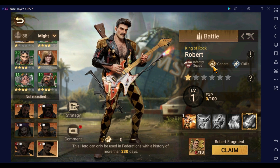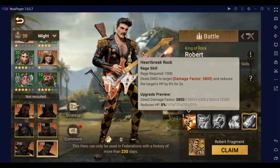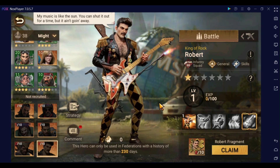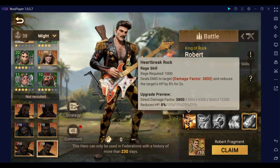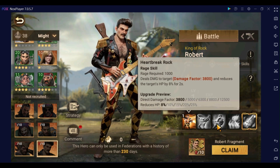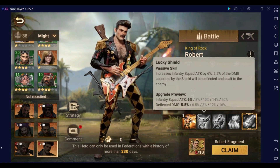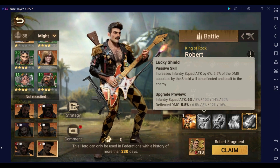Robert has the general skill tree — gross. He's got skills; well, he's playing guitar, I hope he has skills. Before I get into him, I mentioned he was likely going to be a support character, like a bard from D&D — let's see how well that works out. His first skill deals 12,500 damage and a 25% reduction to HP. Then it increases infantry squad attack by 20%, and 5.5% of the damage absorbed by the shield will be deflected and dealt to the enemy.